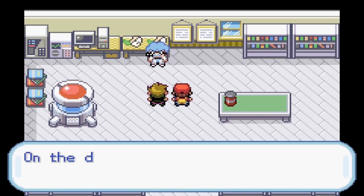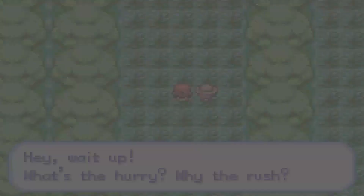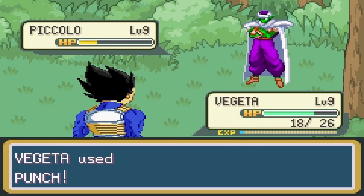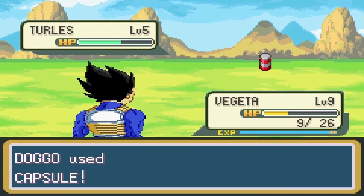On the way to the first gym, I had to go through North Forest, which was no problem. I only had to battle one trainer that had a level 9 Piccolo, but I got a gun and a punch took him out. On Route 2, I got my first two fighters: Raditz and Turtles. And after a training arc, I was ready for the gym.